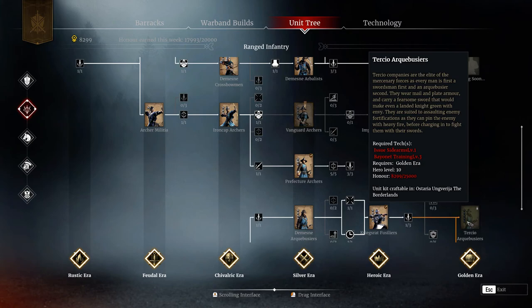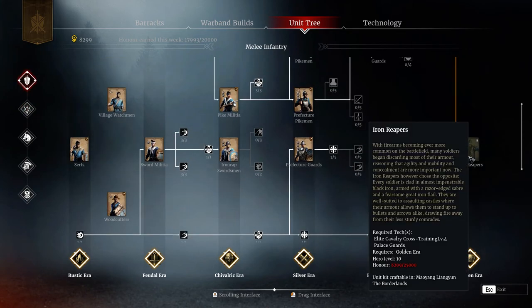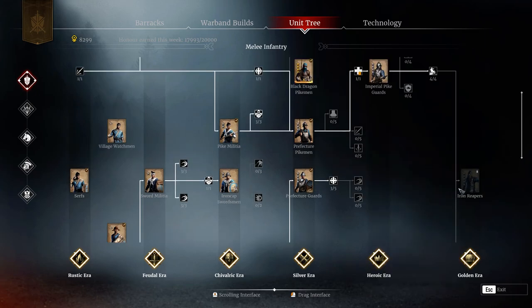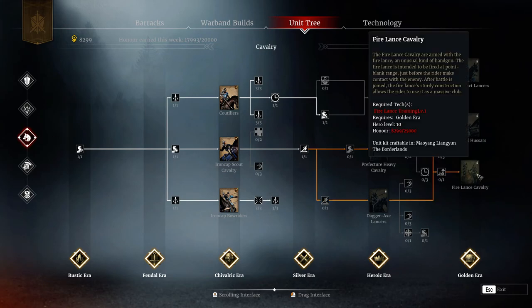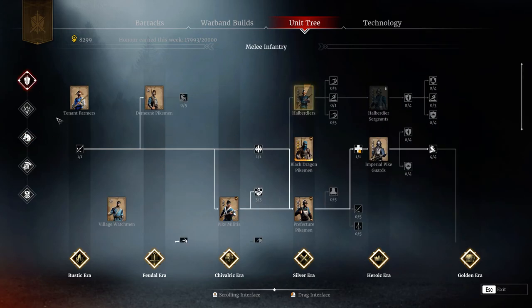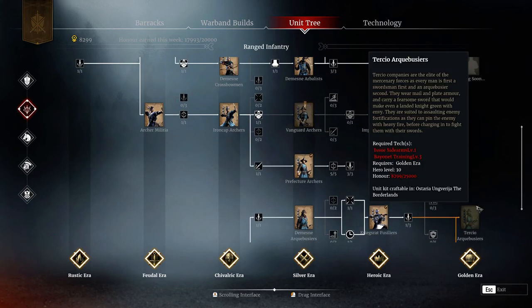If you really don't want the Tertio Archibusiers, you have an alternative which is more expensive: the Iron Reapers. However, I strongly recommend getting Fire Lance Cavalry as fast as possible and then simply getting the Tertio Archibusiers. Even if they don't seem to be in a good spot, they're the best, most efficient way to unlock two strong Golden Era units that you can then farm up to level 30.